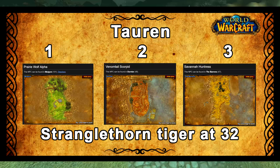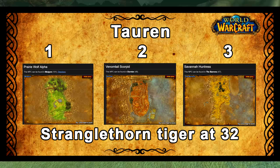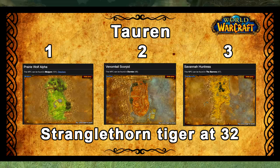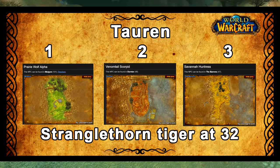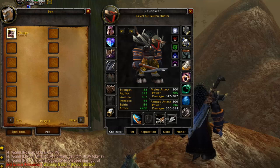For Orc, first tame the Encrusted Surf Crawler to get Claw rank 2 quickly, then go for a Savannah Huntress at level 11. Don't forget to get Bite rank 2 from the Oasis Snap Jaw in the Barrens as well. Keep this cat until you swap for a Stranglethorn tiger at level 32. For Tauren, first tame a Prairie Wolf Alpha to get Bite rank 2, then when you get close to Ratchet, jump over the river and tame a Scorpid to get Claw rank 2, then get a Savannah Huntress at level 11 with rank 2 bite and claw, and again swap at level 32 for a Stranglethorn tiger.